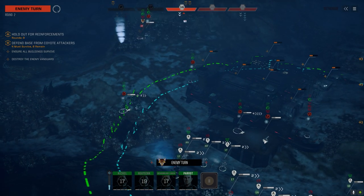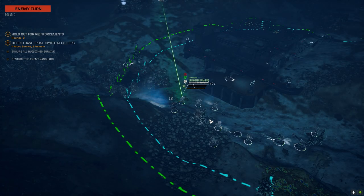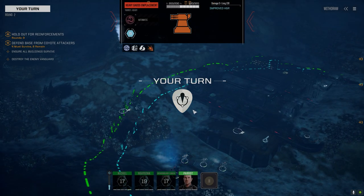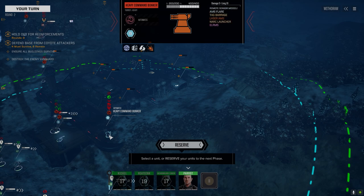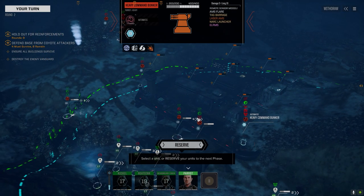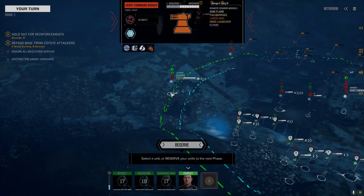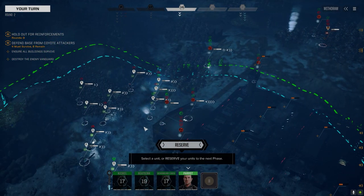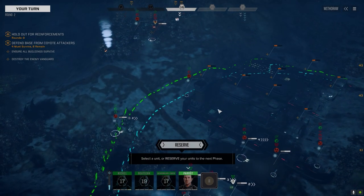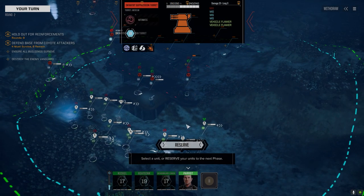This looks like a Gauss rifle — improved heavy Gauss rifle! Let's not get between that and the enemy. Tag barrage, Narcalometer, ERLM 5. Where's our last turret? One, two, three — that's a vehicle. I thought it was back here somewhere. Oh, it's up here — machine guns and flamers. Alright, well. That's bad.